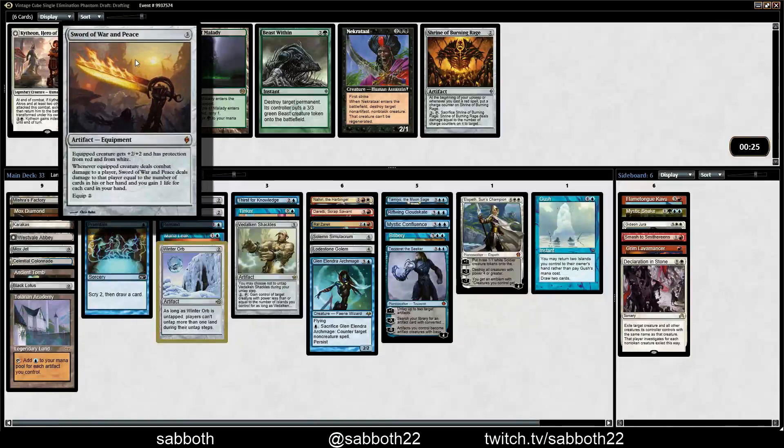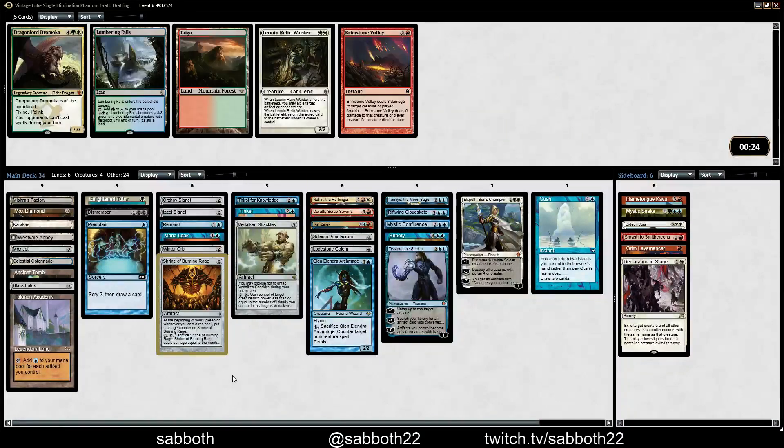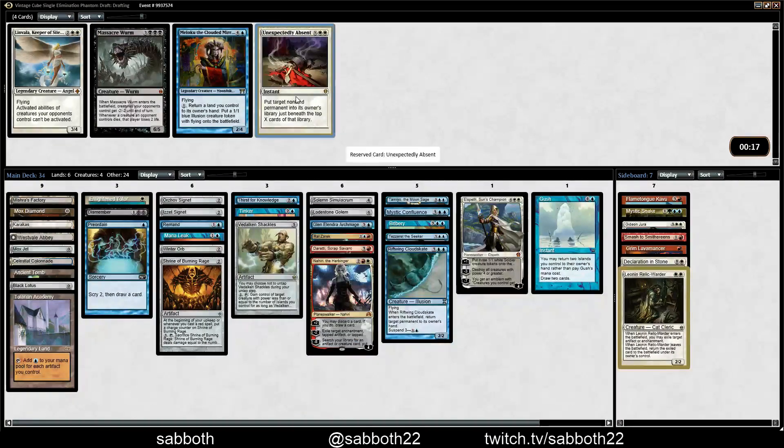Sword of War and Peace — we just don't have that many creatures, so the Sword isn't that attractive. Shrine of Burning Rage — there's some inevitability to this. I'll take it; it's not really that exciting but it's okay. Relic Warder is good against us. Let's look at some of the less exciting cards — Maloku might be okay, but I'm a little afraid of the double white, and certainly double black. So I'll take Maloku.